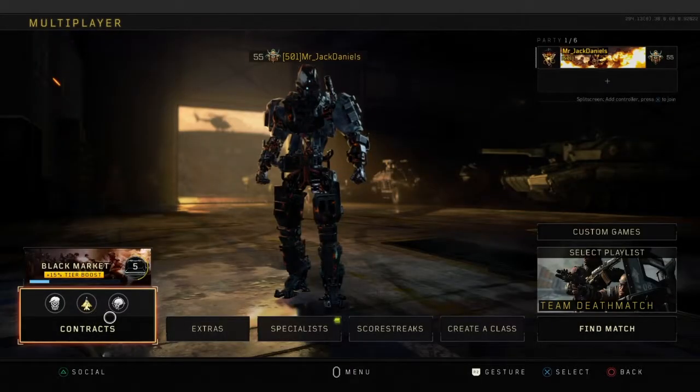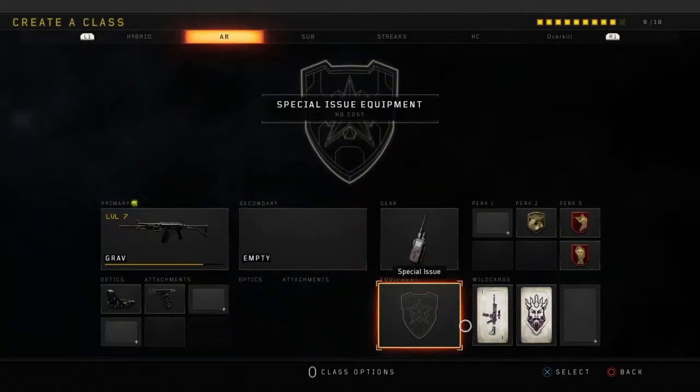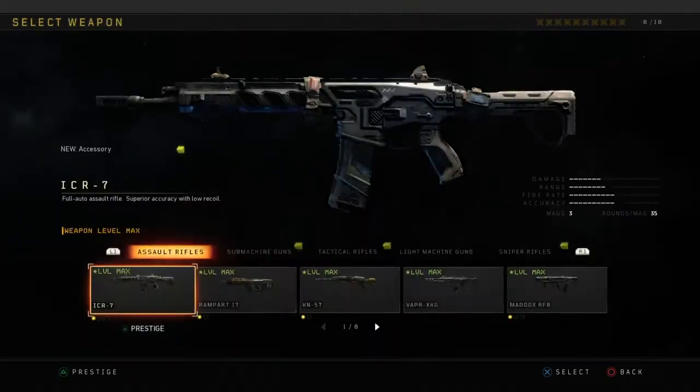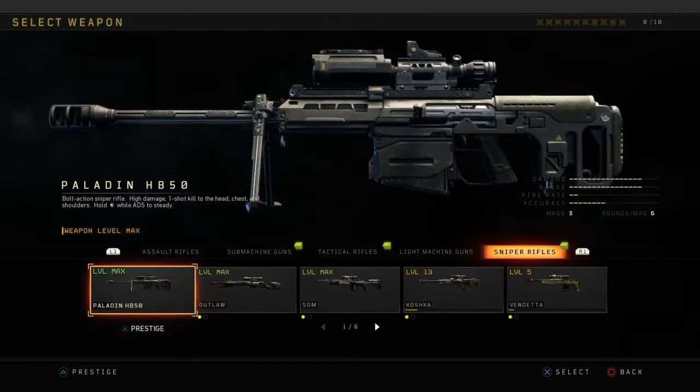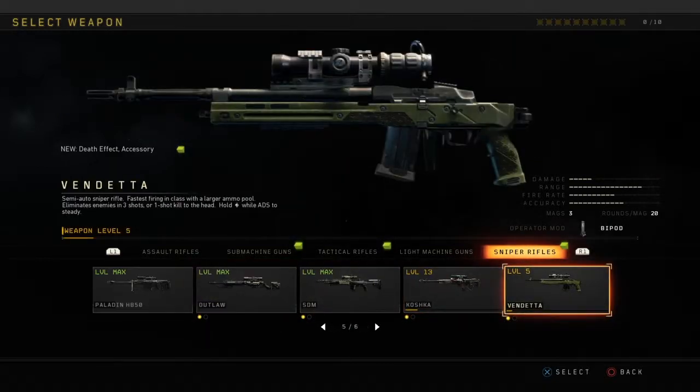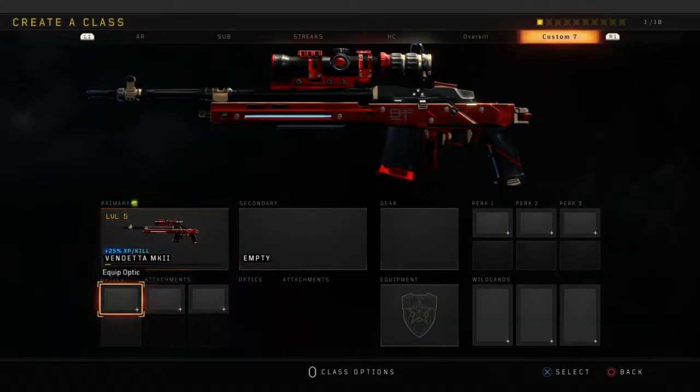I decided to use the Vendetta, and I happen to be lucky enough to unlock the Mark 2 version, which I have to say is hands down the sexiest looking gun I've seen so far in the game. I mean the colors are nice, it's got that shiny metallic look to it. As the title displays, it means a beautiful gun and it's deadly in the right hands.